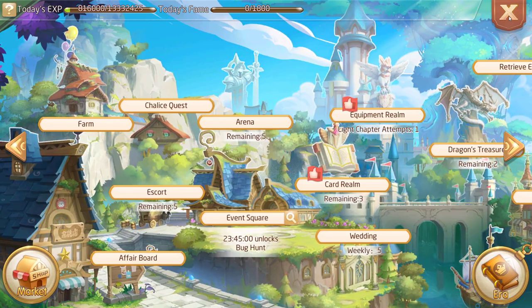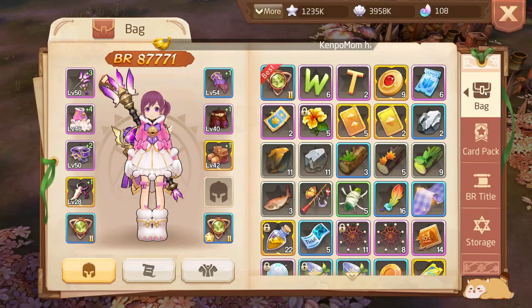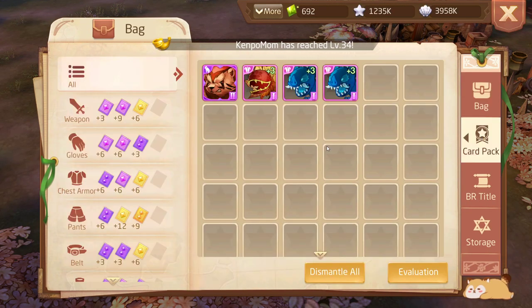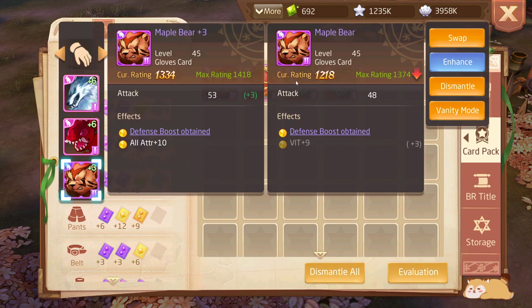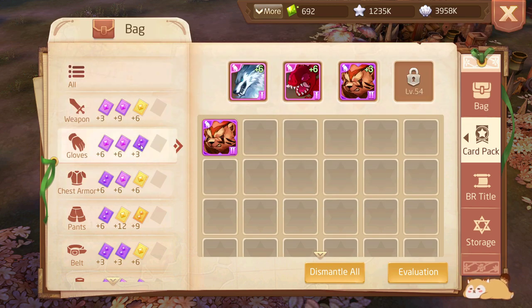Let me quickly explain the card system. Go to your bag and click the card pack. Cards are kind of like attachments you put onto your gear. You can see I've got cards attached to my gear. The good thing is the game tells you when gear, cards, or emblems will be an upgrade — you'll see an upgrade symbol on it with a green arrow if it's better for you, and you can click Swap to equip it.